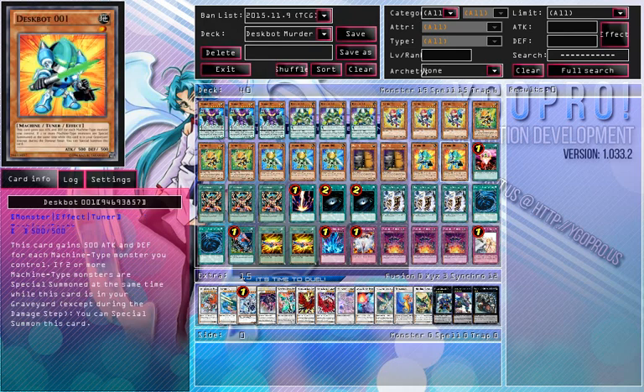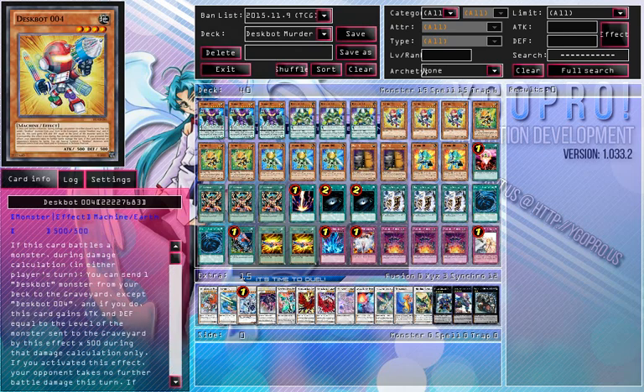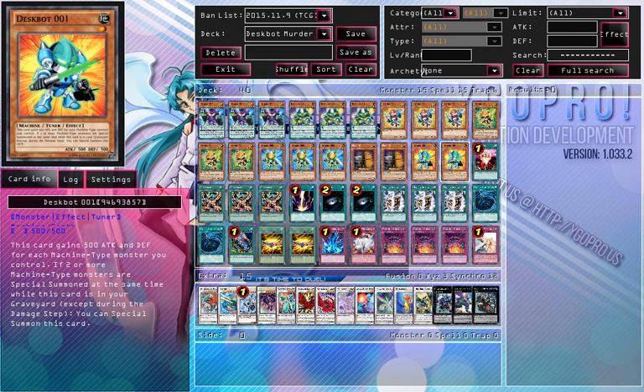Then we have 2 Wands — I never play 3, as 3 clogs. It doesn't add anything more except it's the OTK of the deck. It gives 500 for each machine-type monster on the field if you special summon 2 machines consecutively on the field at the same time, and you can special summon this monster from your graveyard, which is very good and helps when you pendulum summon. But you can't use it when you're using Despot 4, because it doesn't activate in the damage step. It's also a tuner that gives you access to all your synchro plays — it's more of a synchro deck than an Xyz deck, but you don't need to use either because the OTK itself is so powerful.